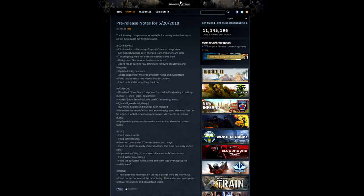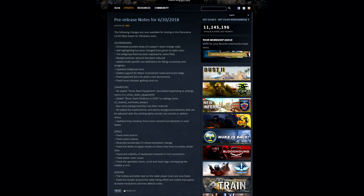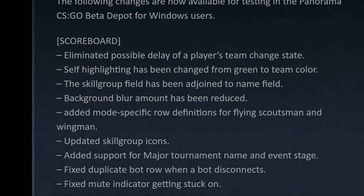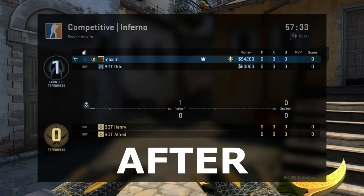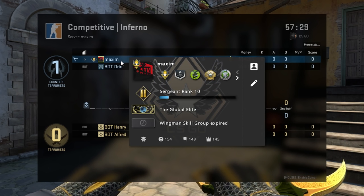I'm going to look at some of the few things that are interesting to bring up and also talk about my text color mod near the end. I like pretty much everything that Panorama had to offer, but the scoreboard felt a little off, and they decided to focus a lot on that. To begin with, the blur amount has been reduced, which was something I did not like so much and I'm happy they reduced it.